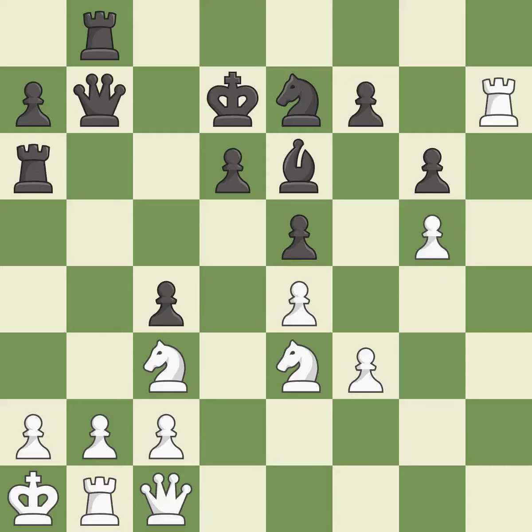This mobilizes the knight, allowing it to control more of the board — it is excellent. This takes an outpost, an active square where the knight cannot be kicked out by a pawn; it is best.